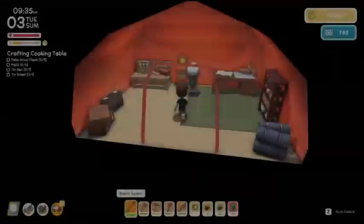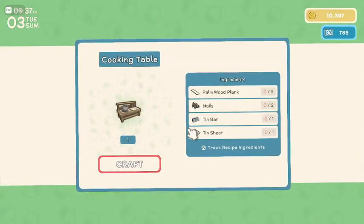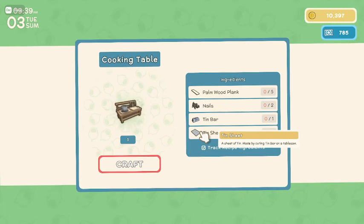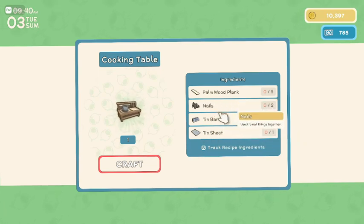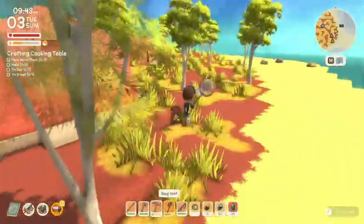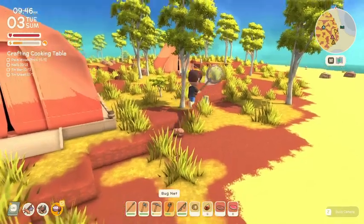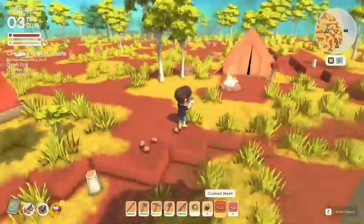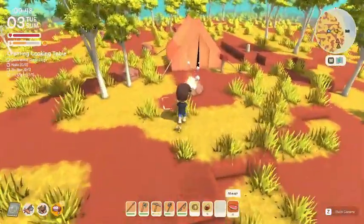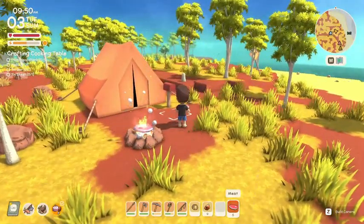Oh, great googly moogly. Can we make a tin sheet? How do you make a tin sheet? A sheet of tin made by cutting tin. Okay, so five, ten, fifteen, twenty. So now we need to go find some palm, but I'm going to actually just cook this meat first. This meat is pretty good for that. Fish and chips, fish and chips. So we need to go to a tropical area — there's a tropical area right here. Oh, this is all pine. Okay, so this is tropics up here, the green stuff.